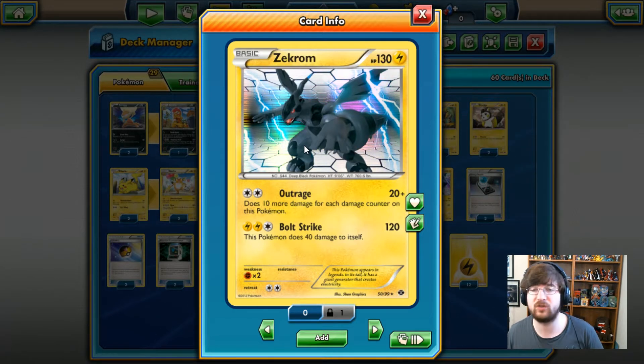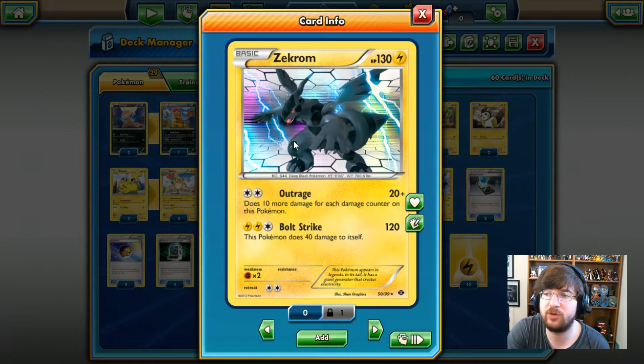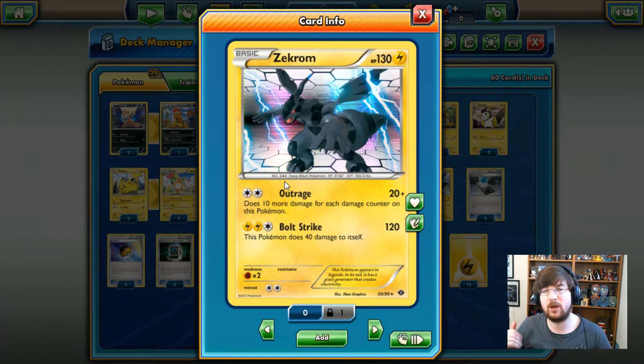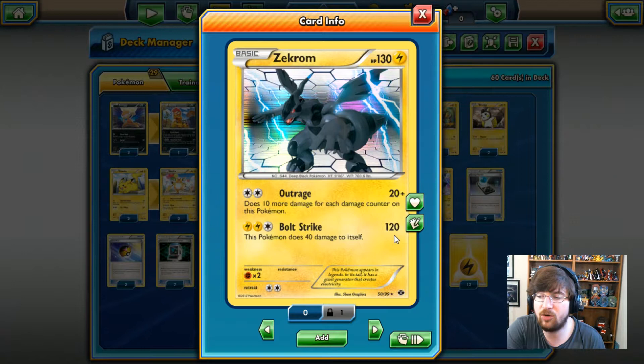Otherwise they might be gone for who knows how long. Zekrom here is the 130 HP Lightning-type Pokemon with Outrage: 2 colorless energy, 20 damage, and it'll do 10 more damage for each damage counter on it. So that means we have a potential output of doing 140 damage for just 2 energy if he has all those damage counters on him, leaving him with just 10.